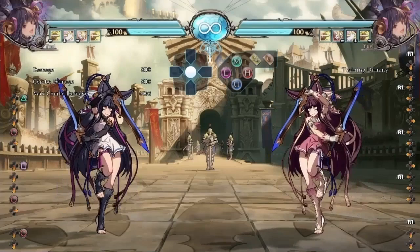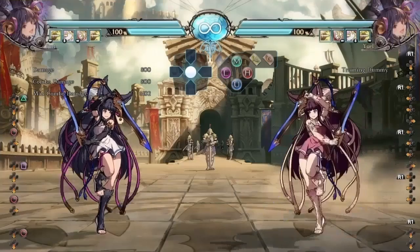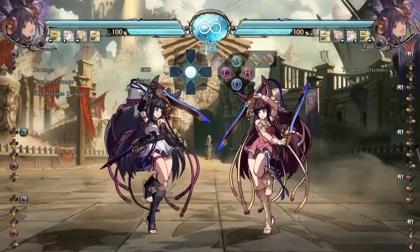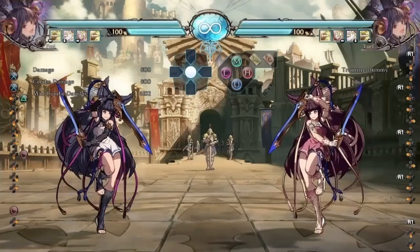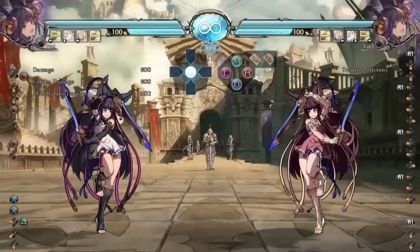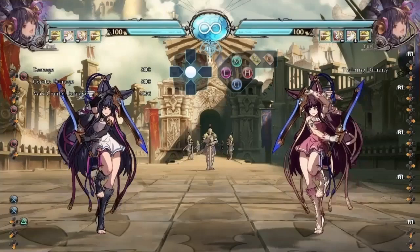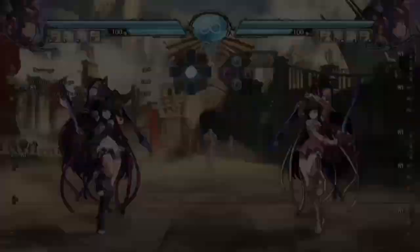So in these three frame trap situations — full auto combo, 2H, close 5H — you have to hold the frame trap, but if you have a DP or SBA you can super right through it. I wouldn't recommend just mashing DP or super when you see one of these strings because you can get baited — Yuel can just run up, do close 5H, and do nothing else. Same with 2H: they could do a backflip instead and keep themselves safe, so mashing DP is not the answer. You want to react. Practice it: have Yuel do two recordings — one with close 5H and nothing else, one with close 5H into the EX foxtail — set it to random and practice reacting with SBA or DP. This is really important in clutch moments because you can have an SSBA ready, see the foxtail, and close out the round.